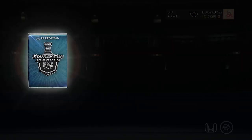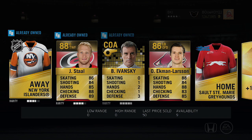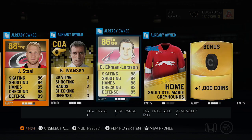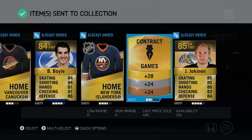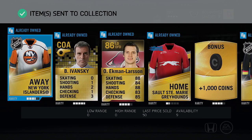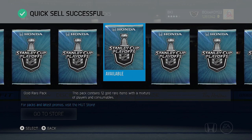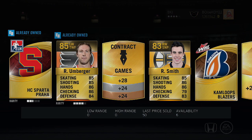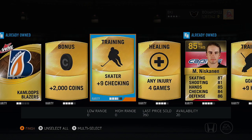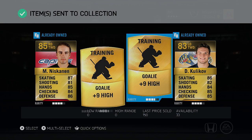Two gold rare packs left. Jordan Stall and Oliver Ekman-Larson — he's going for about 1.1k, not terrible. Brian Boyle and Yusi Yokanen in that pack as well. Last gold rare pack — RJ, swear to God, Niskanen, Kulakov. Not the greatest finish to the gold rare packs.